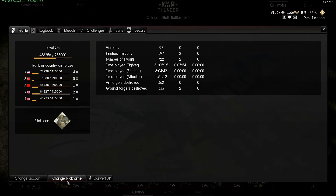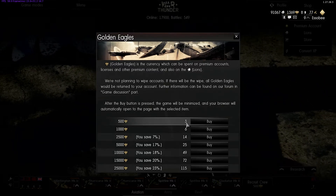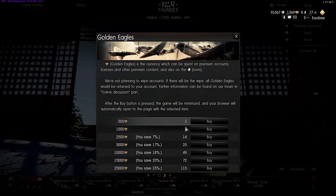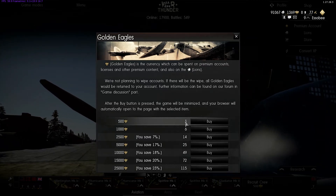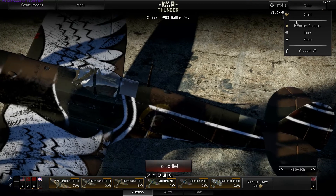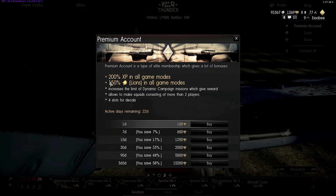You can also convert your XP, change your nickname, and change account. The shop is where you'll buy the real money currency for the game — those are dollars for North America. You can use Golden Eagles to purchase a premium account, and as you can see you get 200% XP and 150% Lions. It's a huge boost, especially as you're leveling up.